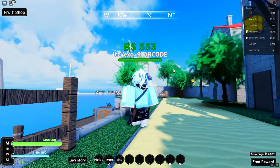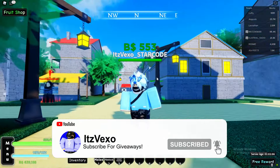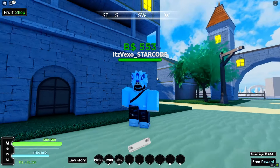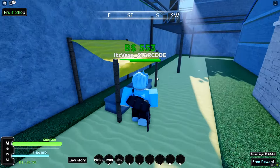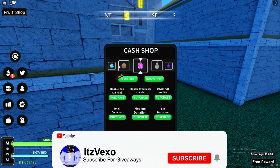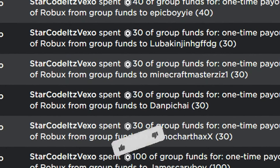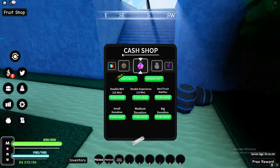In A One Piece Game, I will be redeeming all of the new codes in Update 5.5. We got some new fruits and quite a lot in this update, so let's get stuck right in. If you guys want anything from the shop, make sure you like my video and subscribe with notifications on — I'm going to be giving out Robux so you guys can get spins. We also got a new Gas fruit in the game.